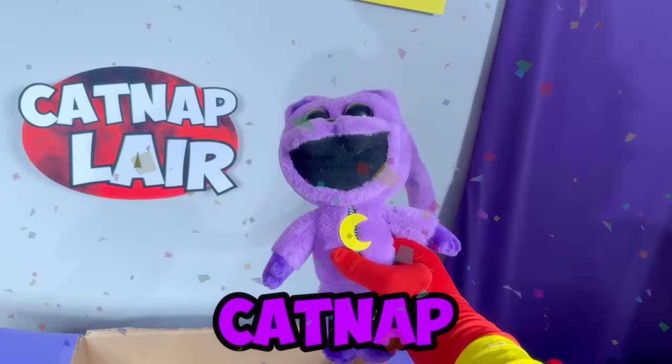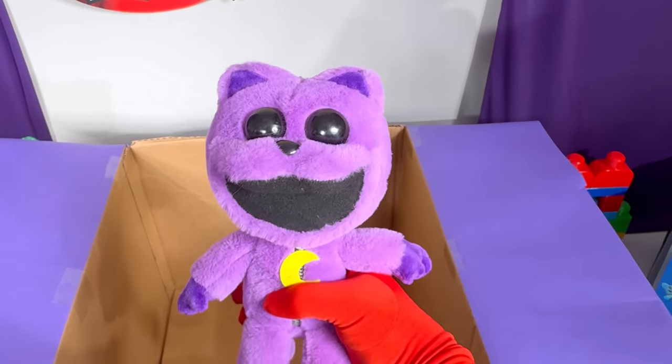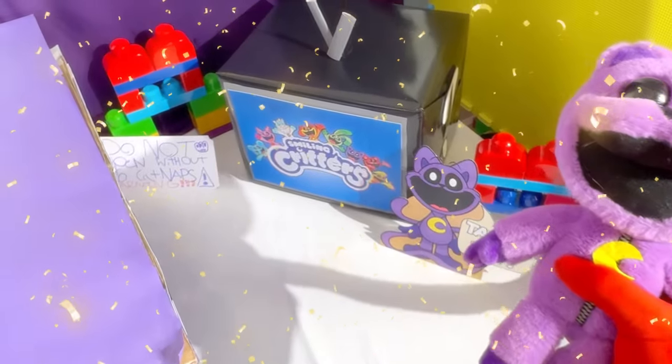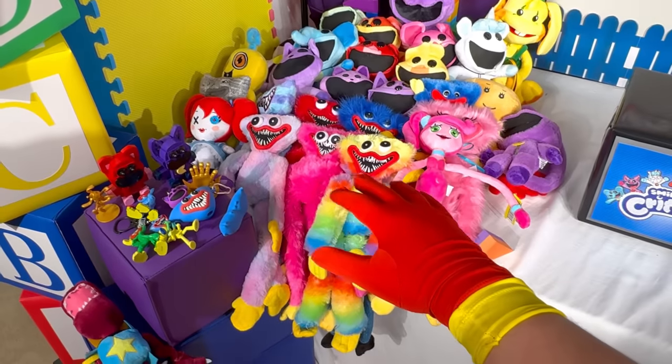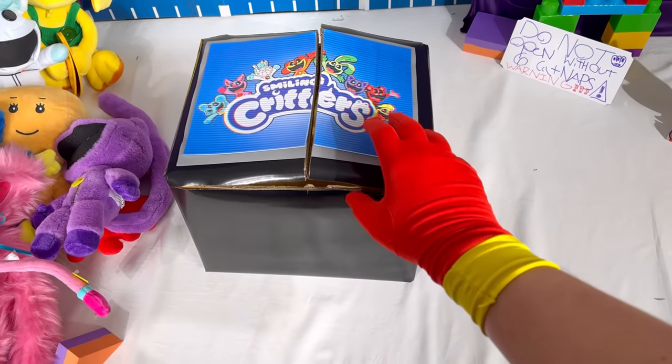It is time to look at the final catnap plush! Oh my goodness, here it is! This thing looks nothing like catnap! Well, I'm super happy we found this because that means we can open up the legendary mystery box! Let's add this to the collection! Look at all these amazing toys and plushies! We unlocked so many amazing things in this mystery box! It's time to see what's inside!